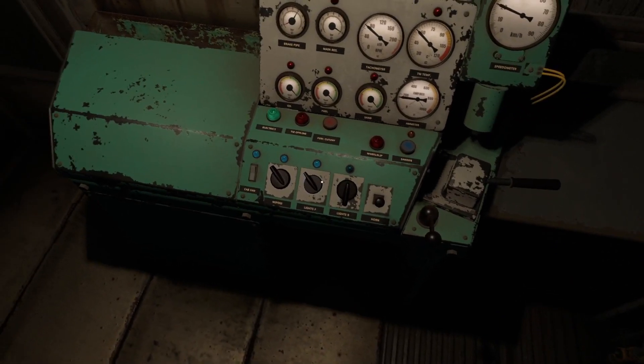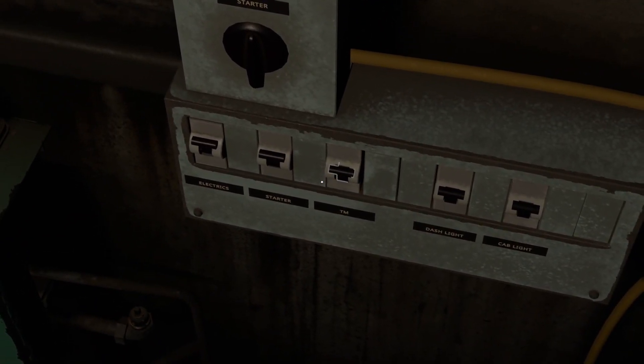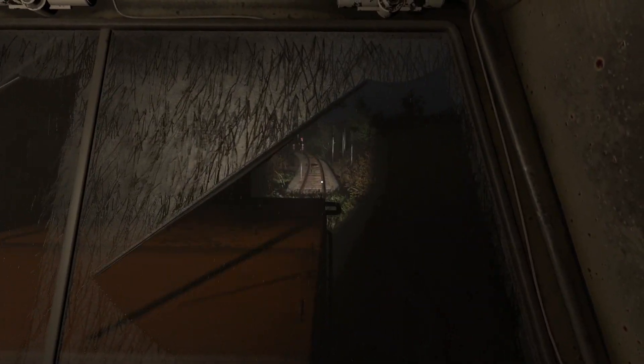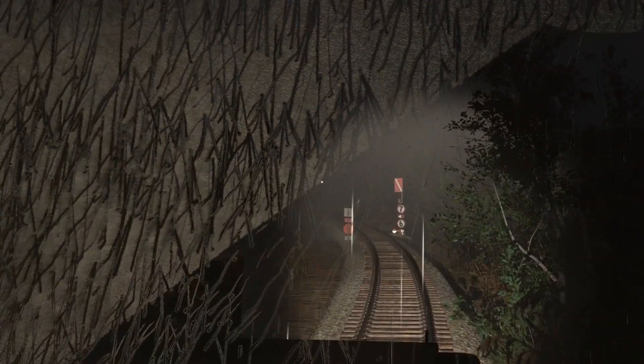We'll go to this one here — turn the rear light to that. We honestly don't need the cab light on this one. It's so dark. At some point we definitely need to go to the store and buy a lantern.